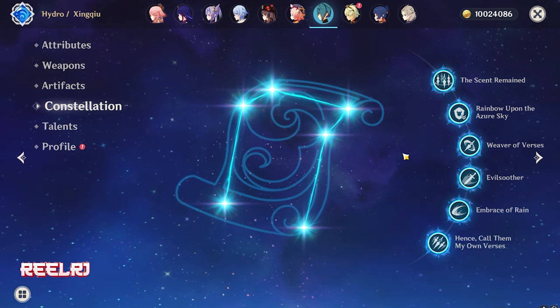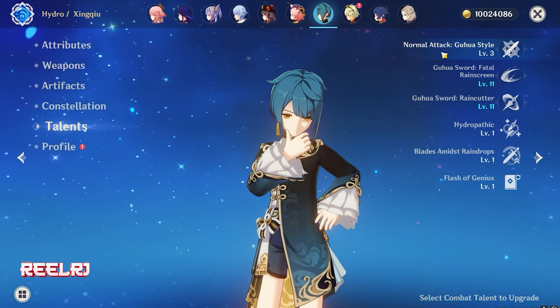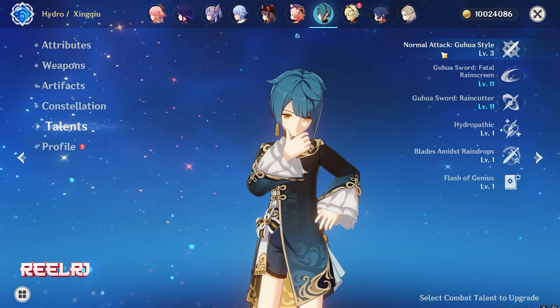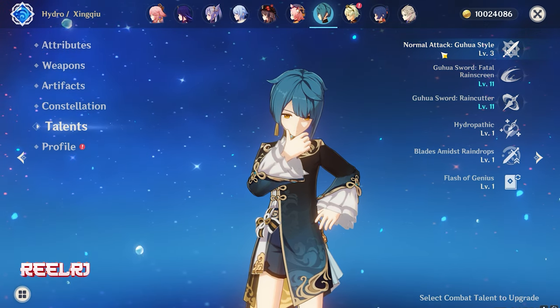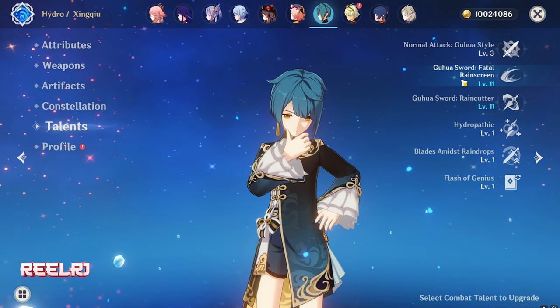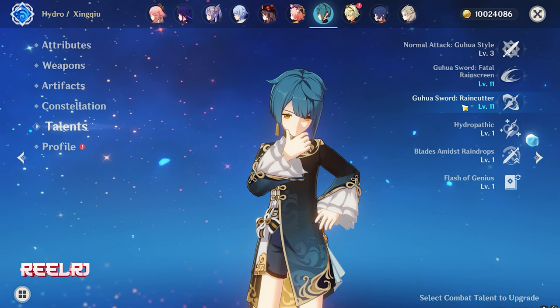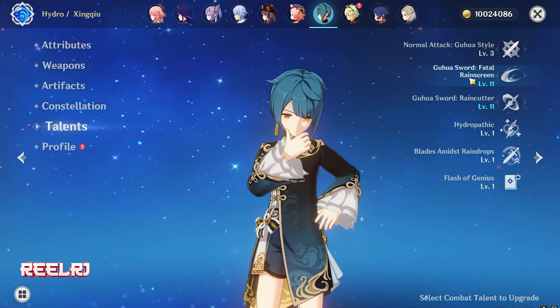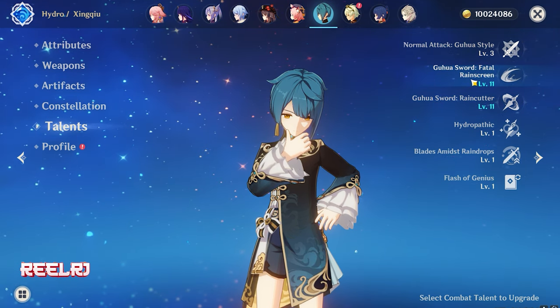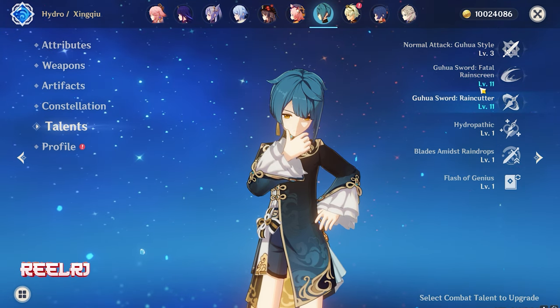For talents, we are not upgrading Furina's normal attack — upgrading normal attacks is a waste. First, maximize your elemental skill to level 10, then the elemental burst. The elemental skill is the most important. Double-crown your Furina on elemental skill and elemental burst, and forget about the normal attack talent.